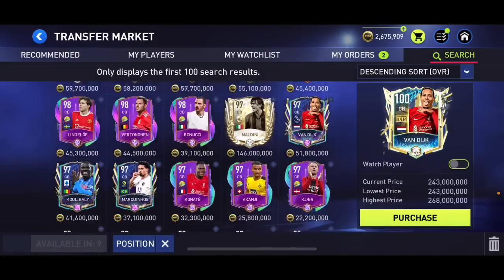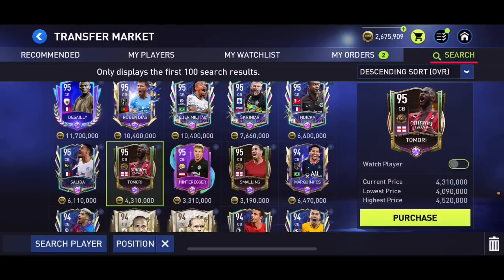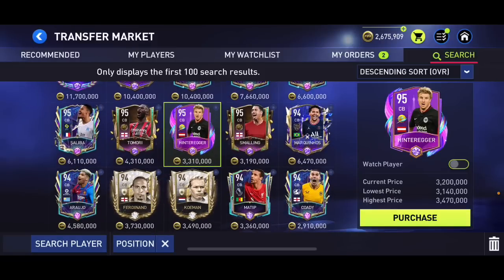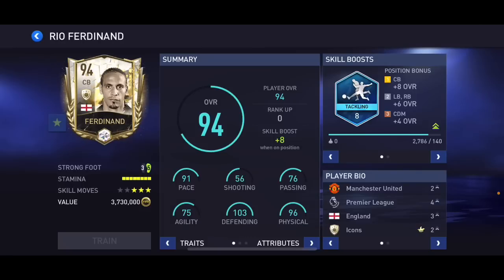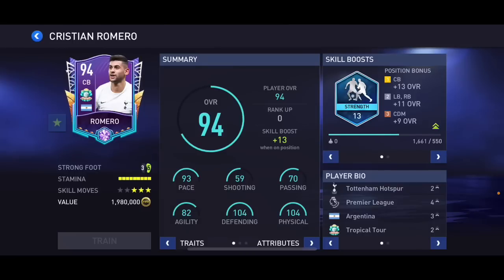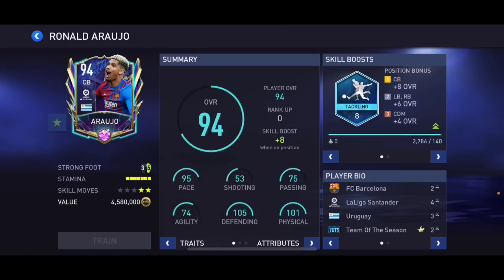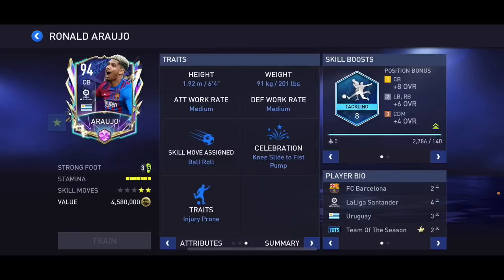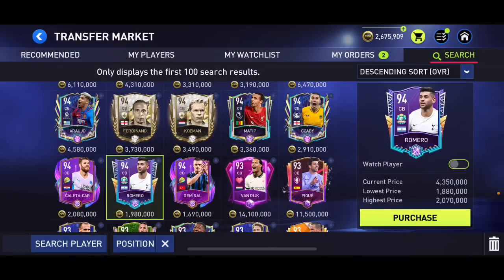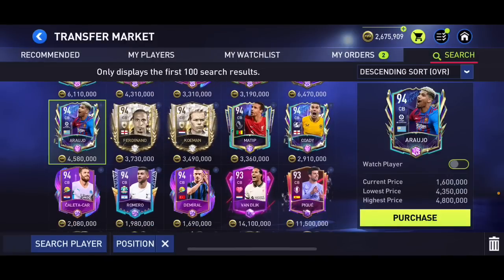At center back there's 95 overall Tomori — decent card, four-star weak foot, six foot one. There's 95 overall Hinteregger — defending and physical very nice but six foot, a little short. There's 94 overall Ferdinand — very good card, six foot two. There's 94 overall Romero — even under two million coins, great card, close second. But I'd give Araújo the number one place: 95 pace, 105 defending, 101 physical, tactics skill boost, six foot four, medium/medium work rates. Araújo, Romero, and Ferdinand are all very very good.